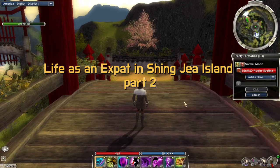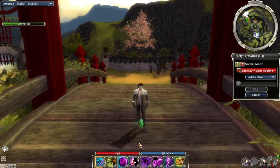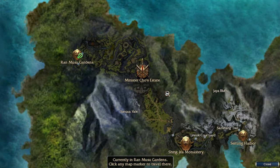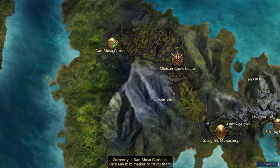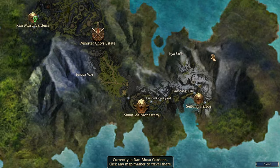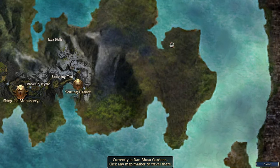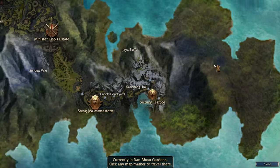Welcome back to another episode of our Guild Wars 1 playthrough in Factions. I slowed it down this time. We finished the first mission of Xingjai Island — we arrived through Seitung Harbor, went to Xingjai Monastery where Factions starts, and did the first mission. It ends us up over here in Ranmusu Garden. From here, Factions players would normally have a primary quest leading them around, then go to Seitung Harbor and then Xin Dijun where the second mission is.